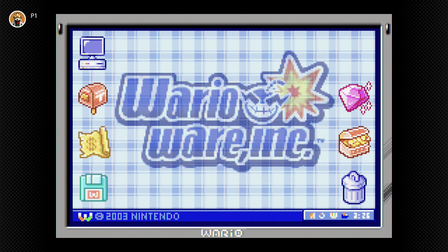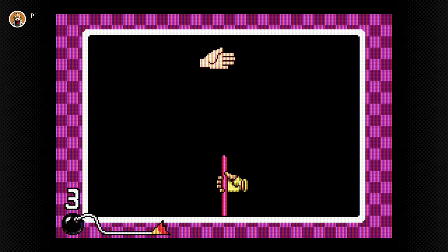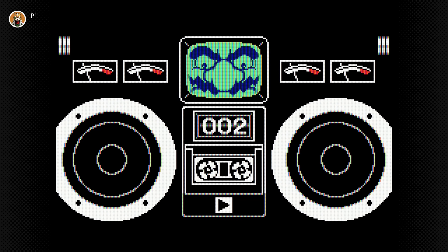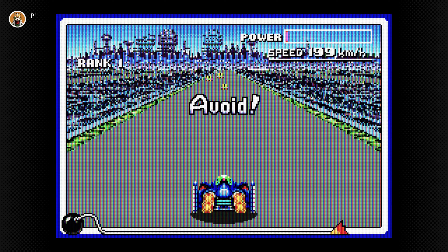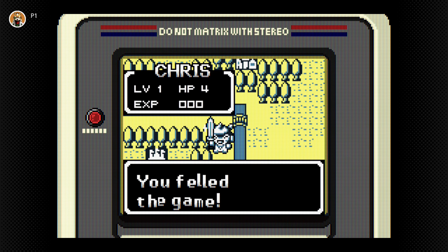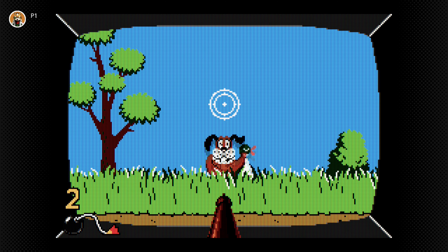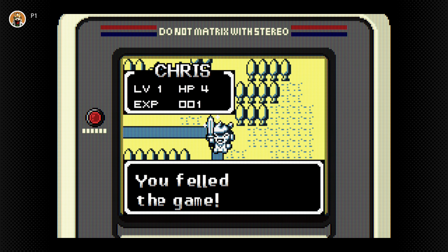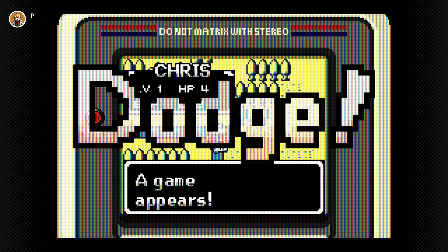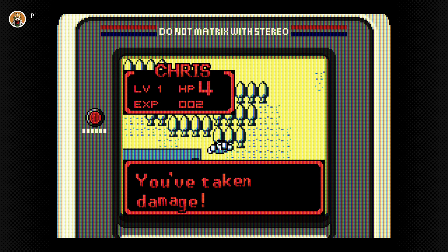Now it's time for WarioWare, a collection of a bunch of different micro-games you can complete in five seconds or less. The quirky nature of this game is very addicting, and it's definitely a must-play if you decide to download the Game Boy Advance collection on the Nintendo Switch Online Expansion Pack. My favorite selection of micro-games comes from Nintendo, and this little guy knows how to tickle my nostalgia for old school Nintendo products.